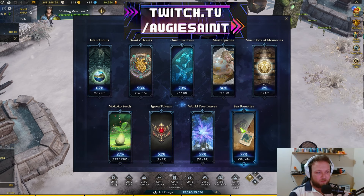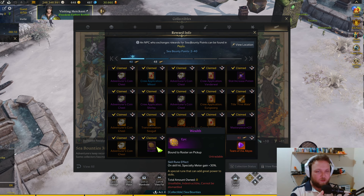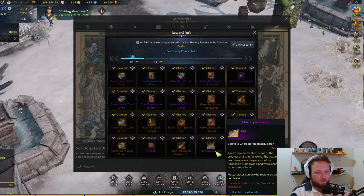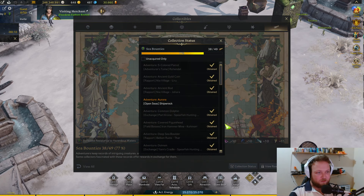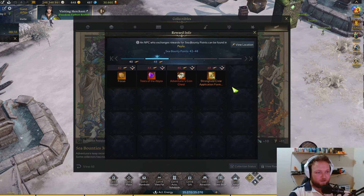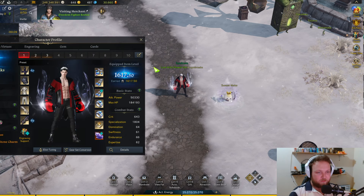Last but not least, sea bounties. Just before one week before Breaker came out we did a bunch of sea bounties to get the Wealth rune, and with the horizontal express pass everything combined we got up to Masterpiece 39. We need two more to hit 40, so we're pretty close to that tier of the abyss.